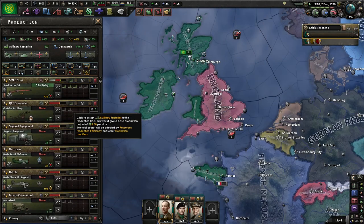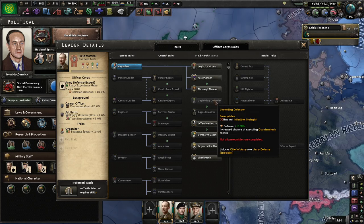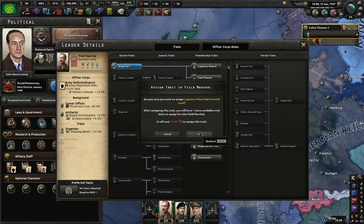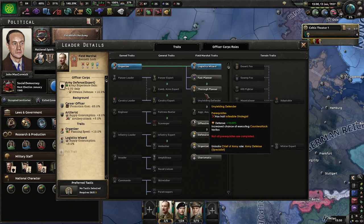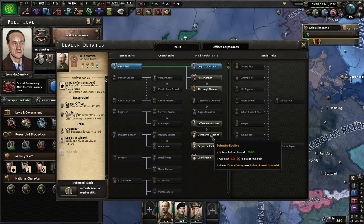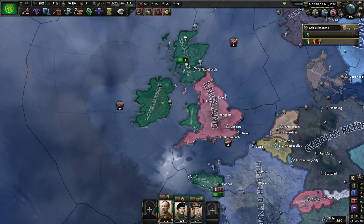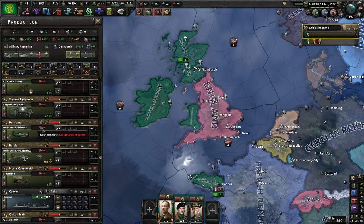We are so behind on factories. Field Marshal Lock, you are a logistics wizard — very good, very helpful. And you specialise in defensive doctrine. We're going to need that.